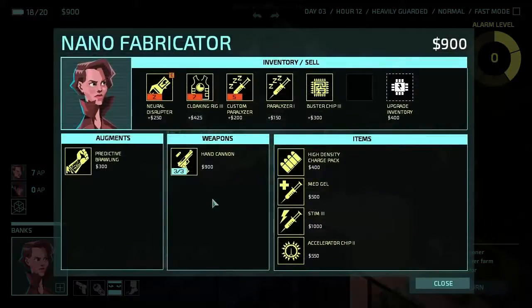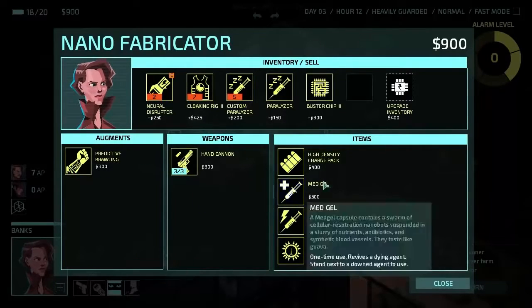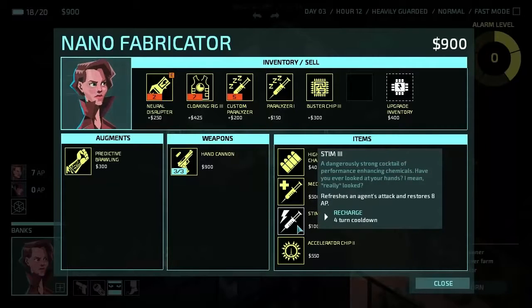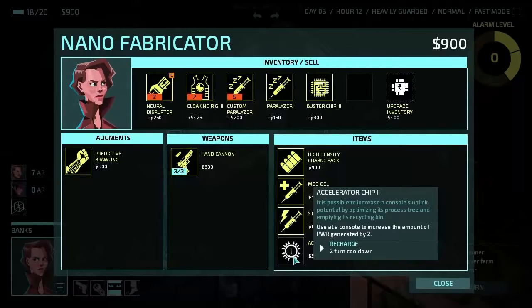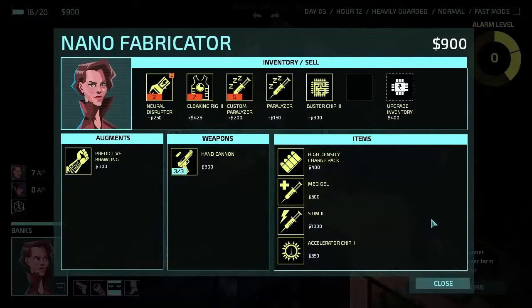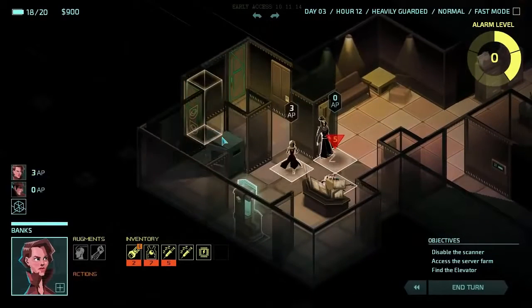Anything in the nanofabricator? They've got a gun — predictive brawling again, which we can't use. A stim pack — refreshes an agent's attack and restores 8 AP. That sounds like a really nice ability. It's a thousand credits though. I don't know about that one. It's cool but it's really expensive; we can't afford it anyway. If we can get a bit more money here, we might be able to look into it in the future.